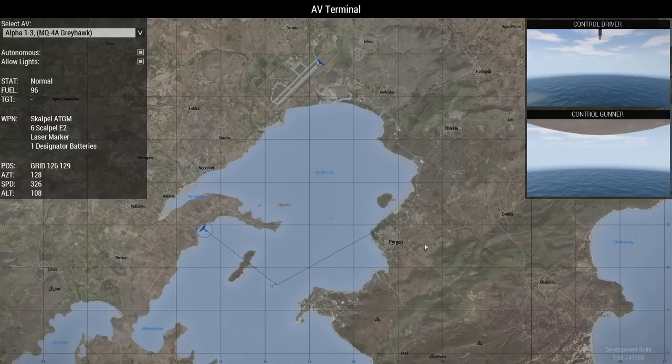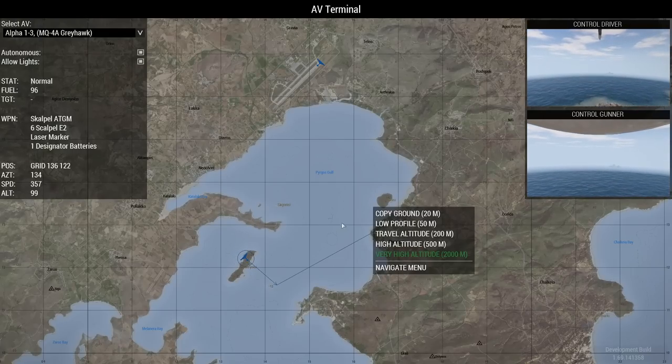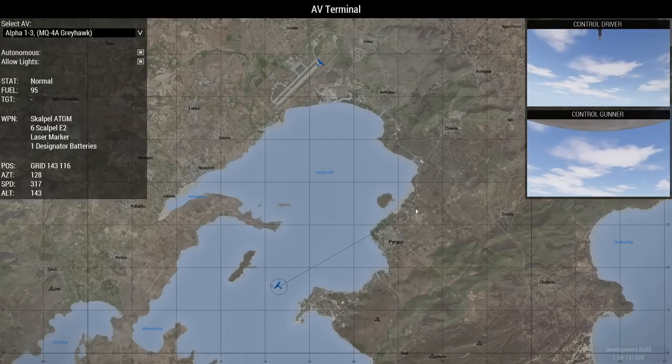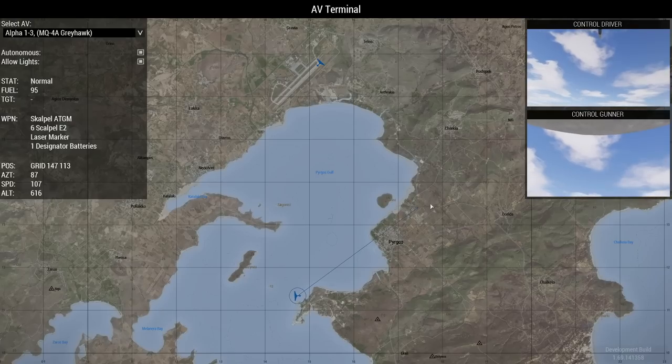I've decided to show a slightly different situation here to show the best use of the control locking method — where you lock the camera on target. You can see I've set this drone at altitude up to very high, 2,000 meters again. I've set him on multiple waypoints in order to get to that position. Now, before we just showed going from A to B — Shift + Left Click to tell it to go to that point. But if you want to set multiple waypoints, what you do is hold Left Control and then left-click again to set additional waypoints. It's as easy as that.